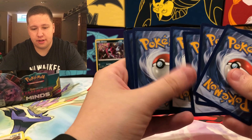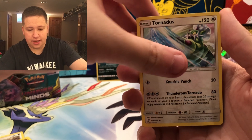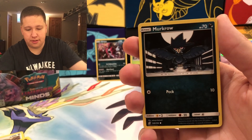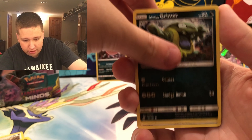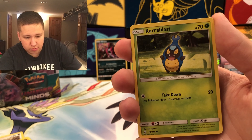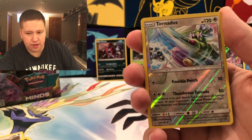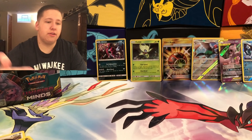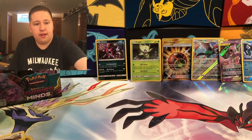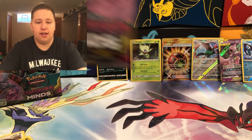We're into a real dry spell in this box. Pack eleven: Fire Energy, Bibarel, Tornadus, Jynx, Murkrow, Exeggcute, Alolan Grimer, Hoothoot, Karrablast. We get a Tornadus Reverse Rare — a very cool reverse — and then a Latias Regular Rare. A lot of dud packs in a row — I think that's like six dud packs. But our Secret Rare was in the first pack. Could we still come in with a Hyper Rare or Full Art?